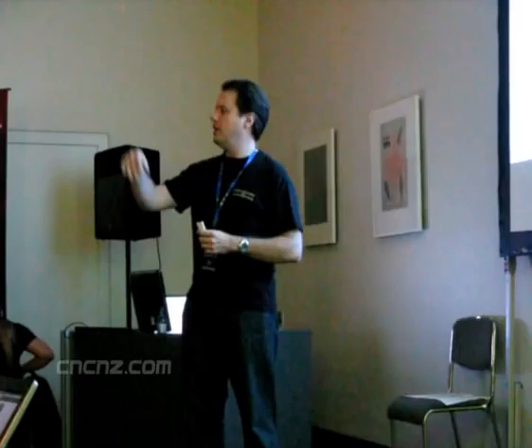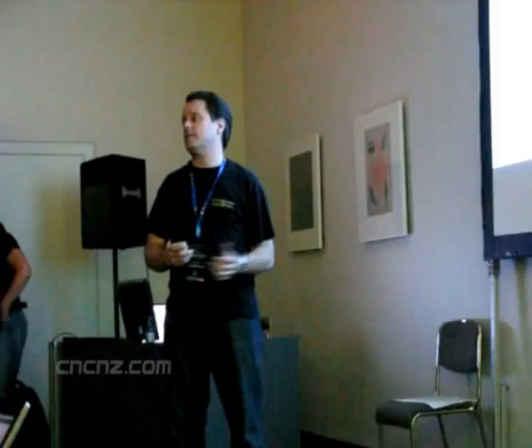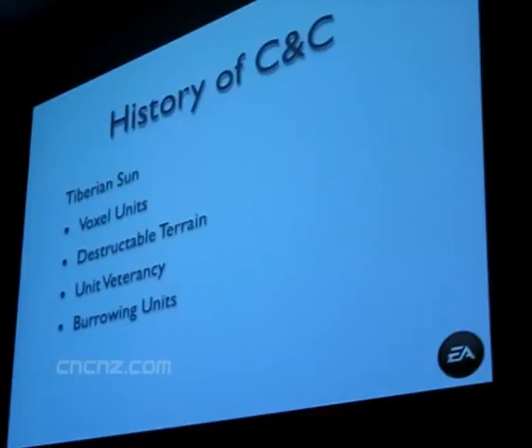We put in voxel units — 3D units that would climb up terrain and turn and bend instead of sprites. We added lighting on those units so they would pick up environmental lighting — a lot of technology we were also developing for Blade Runner at the time. We had destructible terrain, though it didn't play into the game as well because we literally got it in so late we didn't have a chance to make missions that took advantage of it. There was also unit veterancy — which everybody was lauding in Red Alert 2, but it actually existed in Tiberian Sun, it just didn't matter as much. And burrowing units.